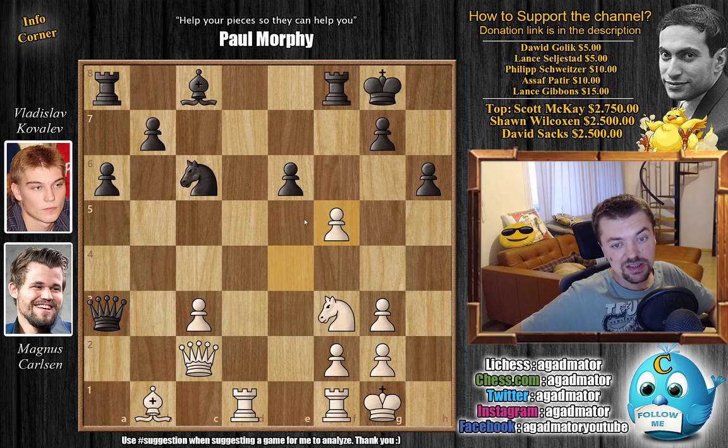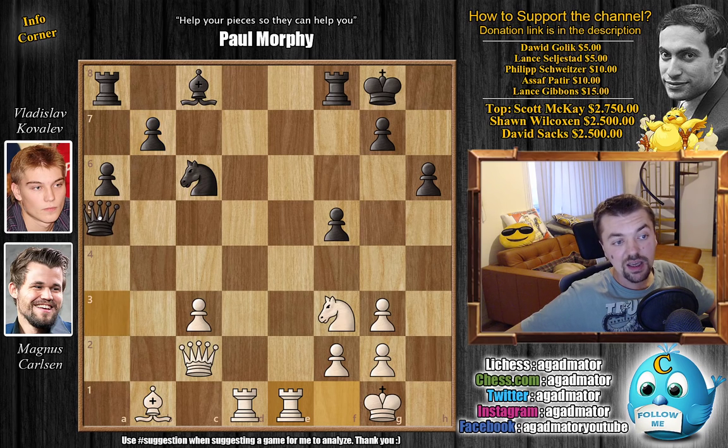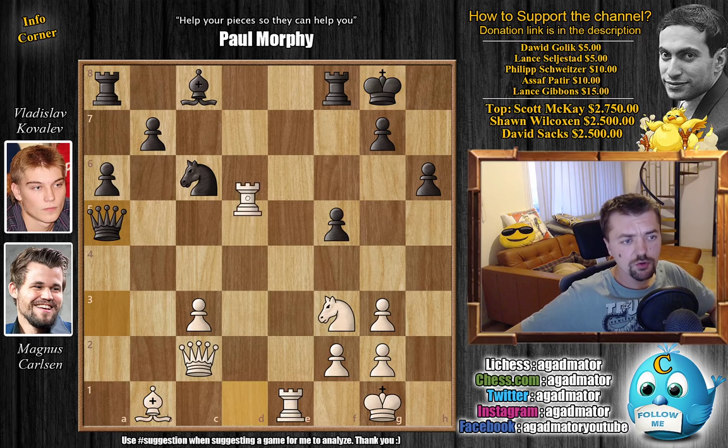Magnus plays e captures on f5, then rook f to e1. If Kovalev can somehow get his pieces into the game and prevent white from opening the diagonal, he'll enjoy the extra pawn if he can start pushing it. We have queen back to a5, adding another defender to the pawn and preparing to bring the queen back. Kovalev is already down to 21 minutes on the clock whereas Magnus has an hour and 15 minutes. Magnus decides to push g4, wanting to open up the diagonal.